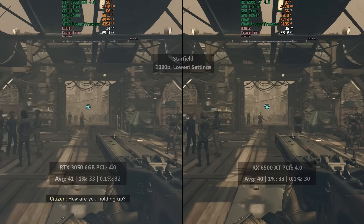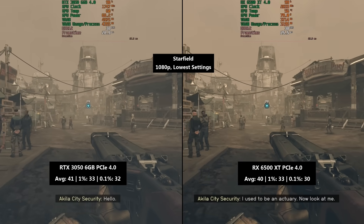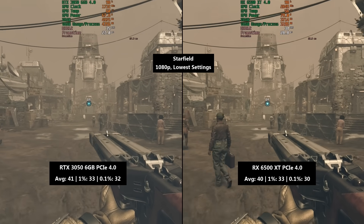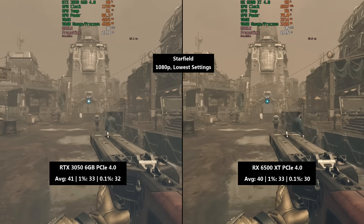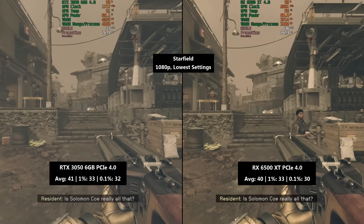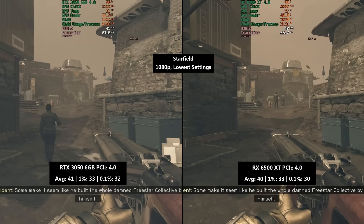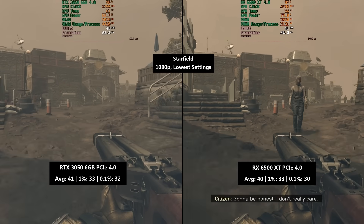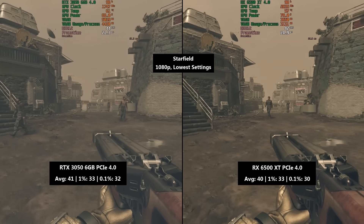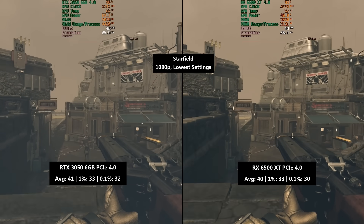Starfield in PCIe 4.0 mode was a very close result. The 3050 hit 41 FPS with a 1% low of 33 and a 0.1% low of 32. The 6500 XT saw 40 FPS — just 1 FPS less — with the same 1% low of 33 and a 0.1% low of 30. Starfield was playable on both cards, but there will be a lack of consistency around busier areas. Both cards are really better suited to the lowest in-game settings here.